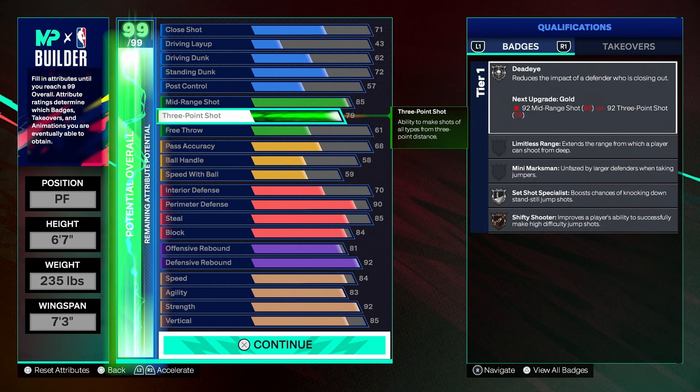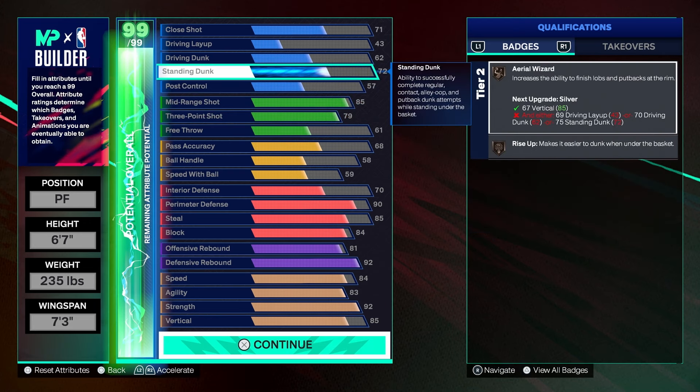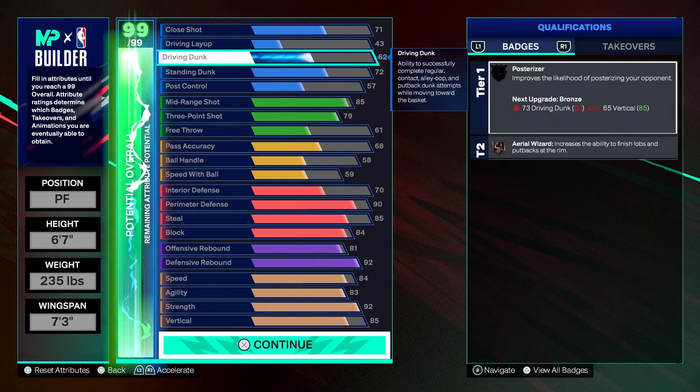The 79 mid-range is really up to your liking — if you feel you don't need it, lower it to 75 or 76. I was a little skeptical on the 72 standing dunk because it gives you Rise Up, and I wasn't sure if it would trigger enough dunk animations. When I first made the build I didn't dunk a lot, but driving dunk is attached to standing dunk just like in 2K24 — once you upgrade, around a 36 to 40 driving dunk rate, you start getting consistent standing dunks.